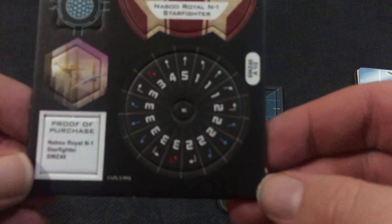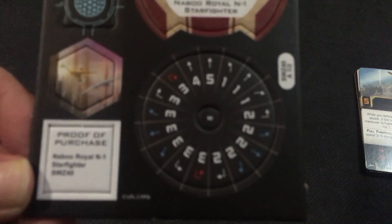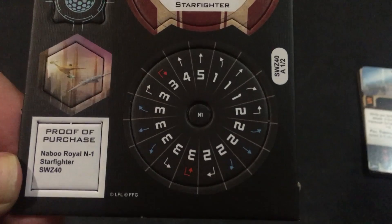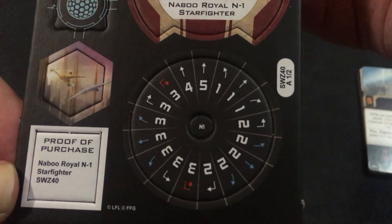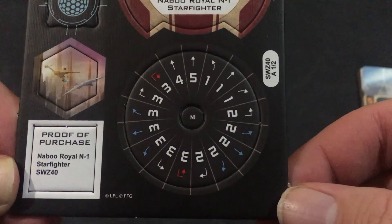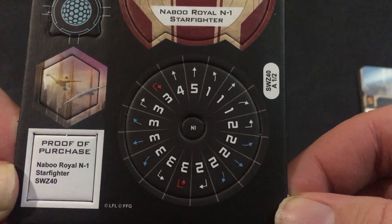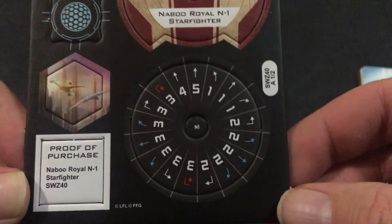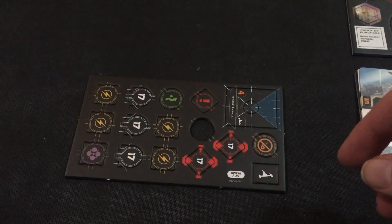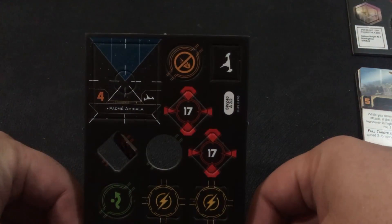Let's take a look at the dial. This is supposed to be one of the fastest ships in the Galactic Republic, so we'll see how this goes. We've got a forward five, forward four. The three sharp turns are going to be nice and easy. We've got one straight, one hard turns. Looks good. This one's already kind of losing some tokens — there's a focus token here, calculate, one force, and a disarm token.